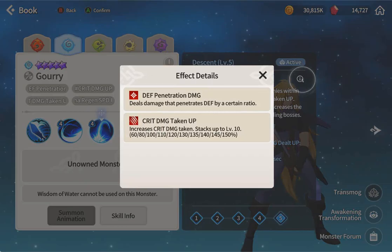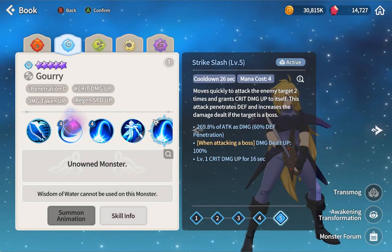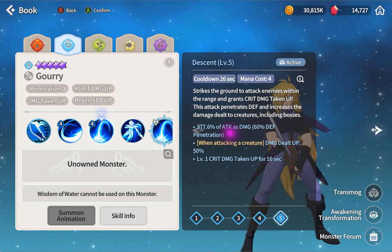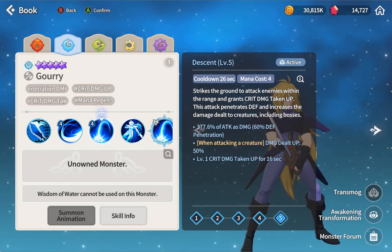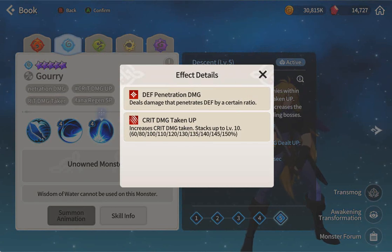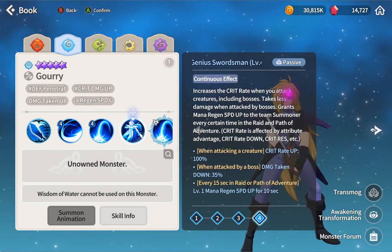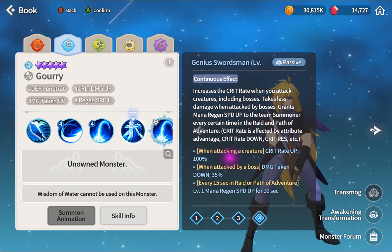His second ability has 60% defend pen again - really good. When attacking exact creature, damage taken up by 50% - oh my god. When attacking the boss, this is a feature for PvP as well. He puts crit damage taken up on the enemy too. So if you build this character with crit damage, you do 60% more on crit damage - really strong. His passive increases crit rate when you attack creatures including the boss by 100%.